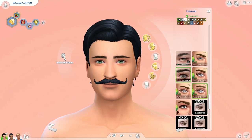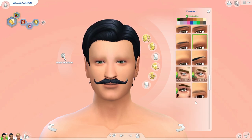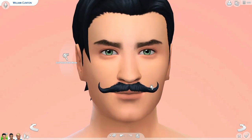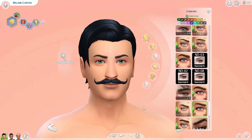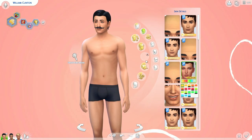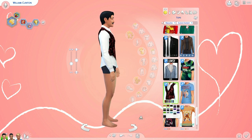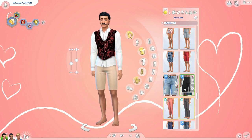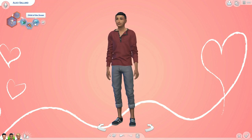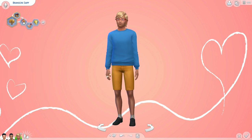I wanted to make the gentlemen for that club and give everyone the traits they would need. This is William Clinton — he has the chef aspiration, he's self-assured, he is a dog lover, and he is ambitious. I just randomized three sims, whatever popped up for the male sims, and I started to work with that. Everything you guys see on these three gentlemen — the description with the exact links — will be down below if you see something you're interested in.